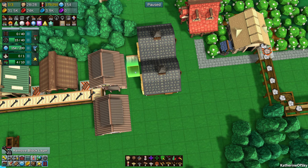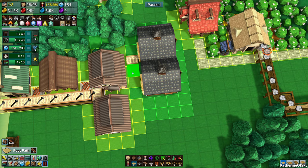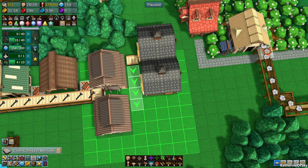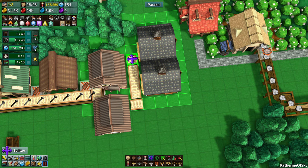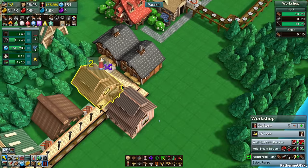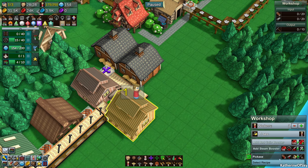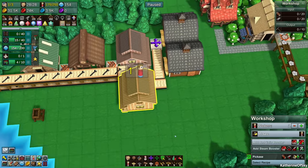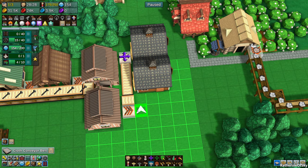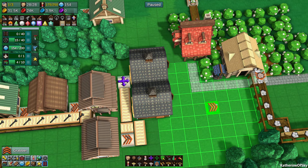I guess we can just leave that barn there and use the stuff there to begin with. Let's take a splitter — this is going to distribute the reinforced planks into that one and also here. This one is going to get the nails — wait no, the reinforced planks need the nails. The pickaxe does not, it just needs a plank and an iron plate. So we can actually just make this work and put the pickaxes in here.